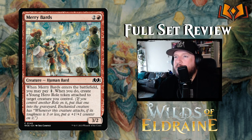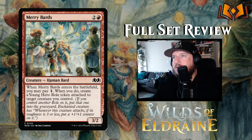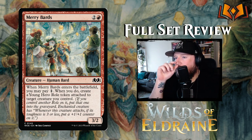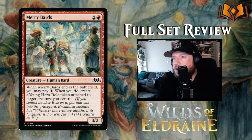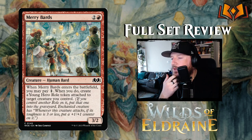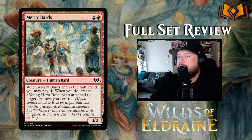Merry Bards features another stunning Iris art — very iconic and easy to spot on a Magic card. It's two and a red for a 3/2 Human Bard. When it enters the battlefield you may pay one; if you do, create a Young Hero Role token attached to target creature you control. You could attach it to Merry Bards itself and get a +1/+1 counter when you attack, but you might want to put it on something smaller for better value. Decent, not great.